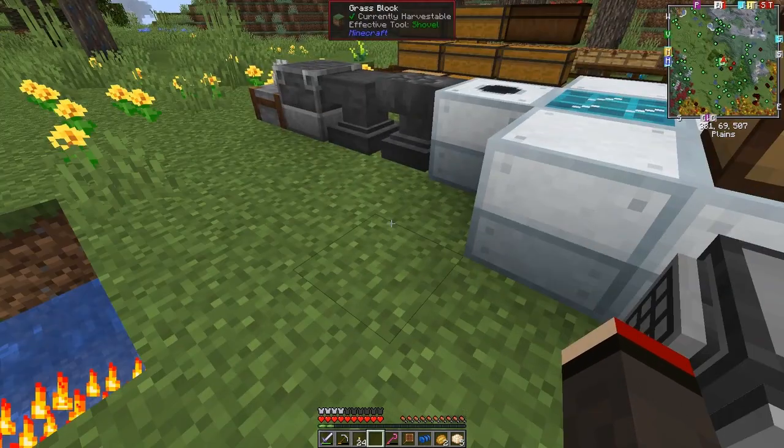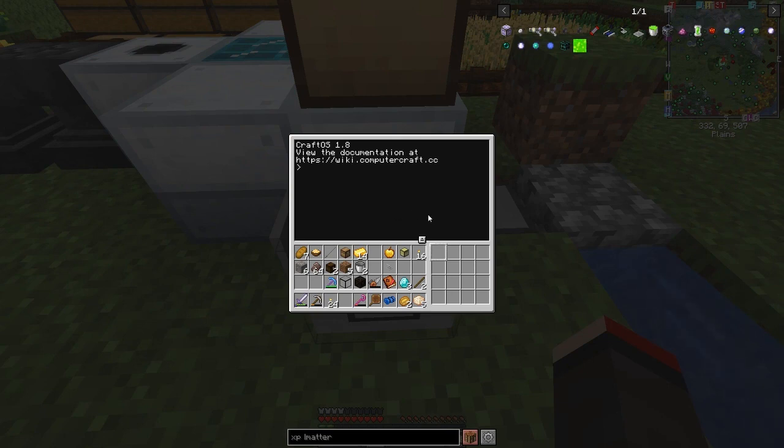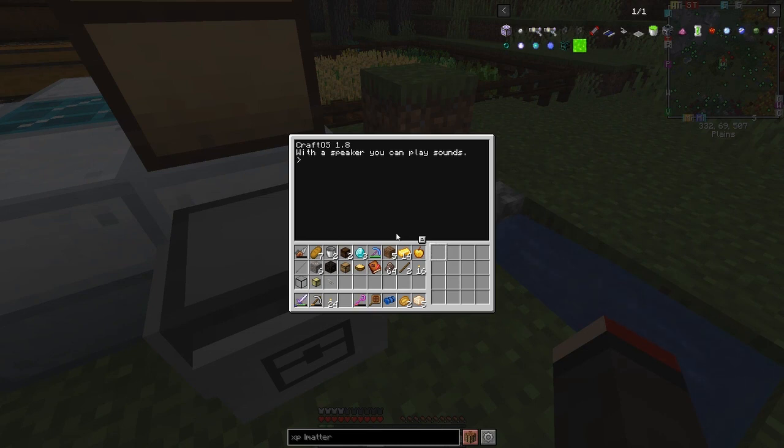I've already written some programs for this. We put the crafting turtle down here and I'll log in and start this one. We're going to give it a label — this one is going to make scrap. We set the label: 'label set scrap' and it has the name 'scrap'. We're also going to name the other one — we call it 'cobble', so 'label set cobble'.